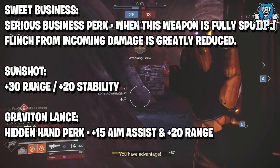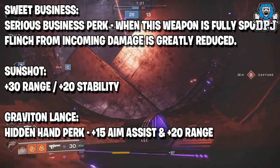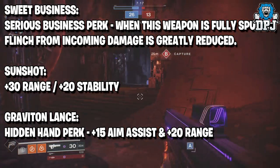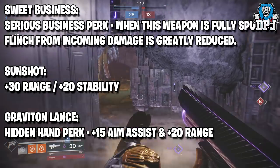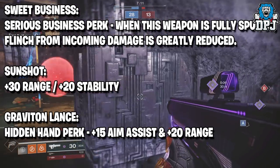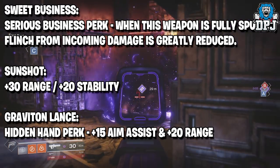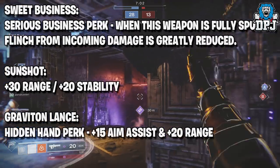The Sweet Business gains an additional perk called Serious Business — when this weapon is fully spun up, the flinch from incoming damage is greatly reduced. The Sunshot gains a plus 30 range boost and a plus 20 stability boost. And the Graviton Lance gains Hidden Hand, which increases aim assist by 15% and a plus 20 range stat. The weapon is great as it is now — it's going to be incredible once it becomes a Masterwork.